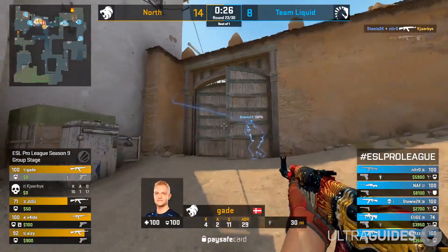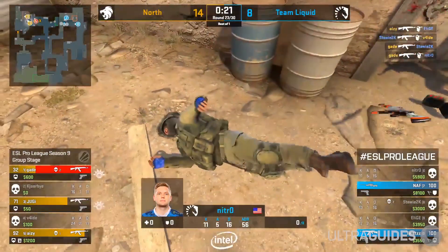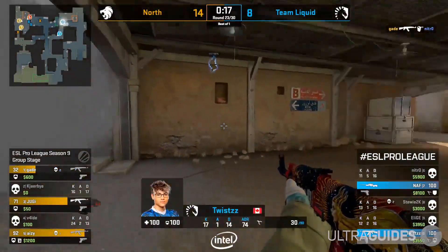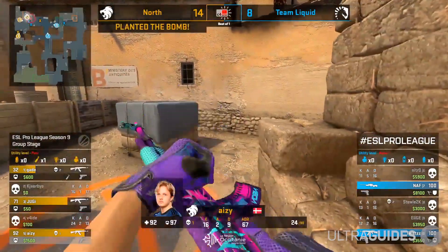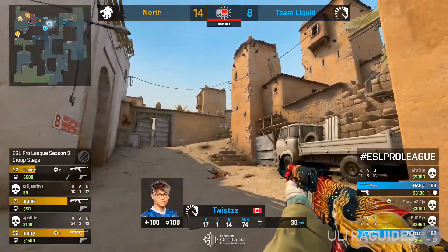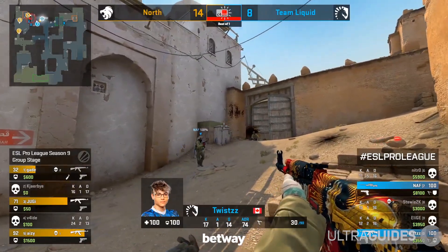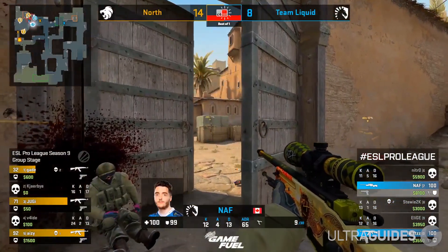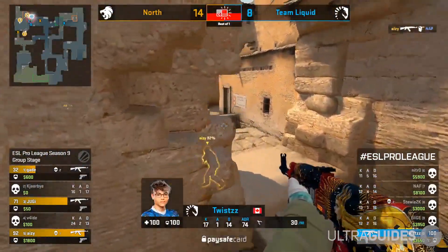Number 5: Reset. Unlike previous CSGO economies where the other team had the opportunity to reset you, the new economy allows the game to have more buy rounds and less eco and force situations. Reset basically means that before the update, if you lost a round you would get a loss bonus, and if you lost another round you would get a 2-round loss bonus. This has now been changed — if you're on a max loss bonus and you lose a round, you will then be on 4th round loss bonus. This has drastically changed the amount of gun rounds, making games more entertaining.